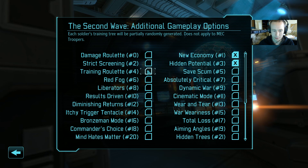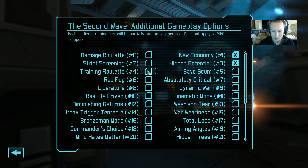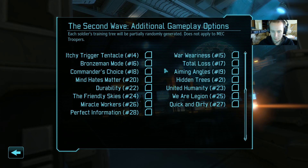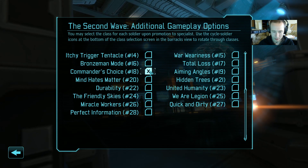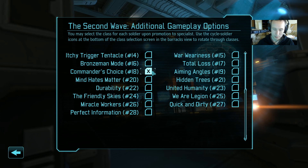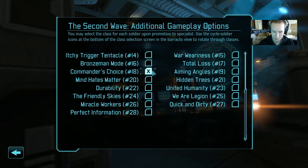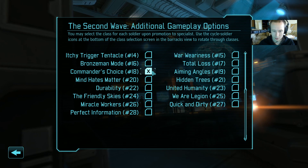I usually play with Training Roulette as well, but I'm not going to this time. I think Training Roulette makes the game quite a lot more difficult, actually, and I just don't really need that. Commander's Choice is going to make things a little bit easier for me, and I just can't stand playing without Commander's Choice. It lets me choose what class a soldier promotes to.